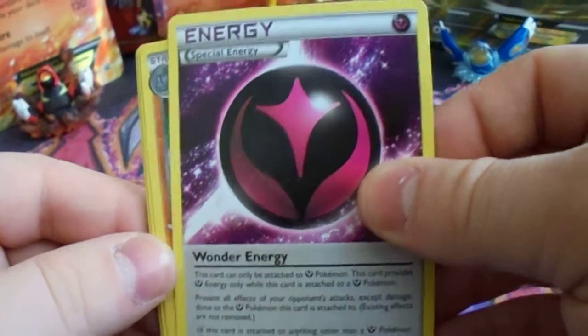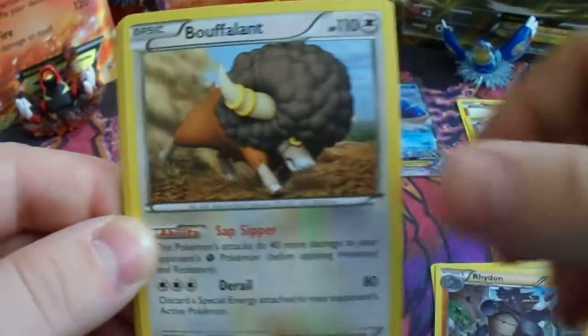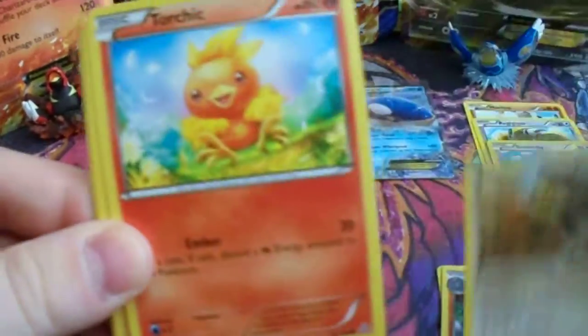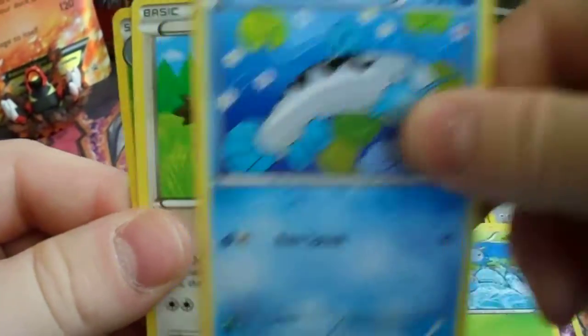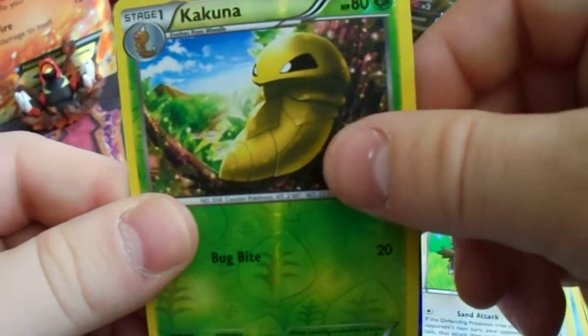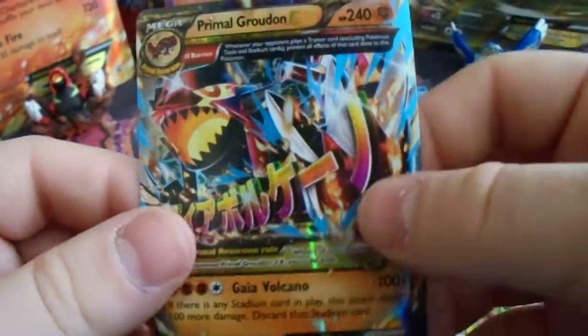We got a Wonder Energy — I'm probably going to try this in my daughter's fairy deck. Then Ride-On Buffalon, Torchic, Hippopotas, Surskit, Barboach, Zigzagoon reverse, Kakuna — and it's an ultra rare! It is a Primal Groudon EX!